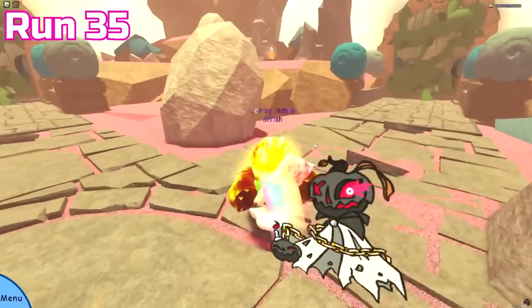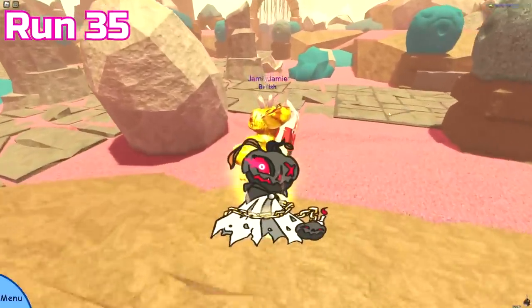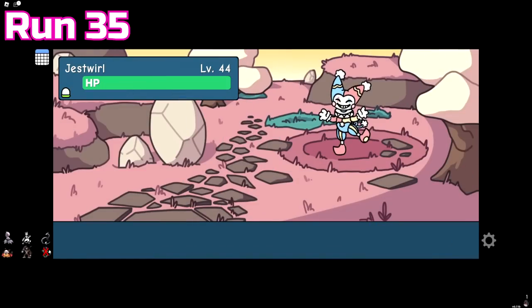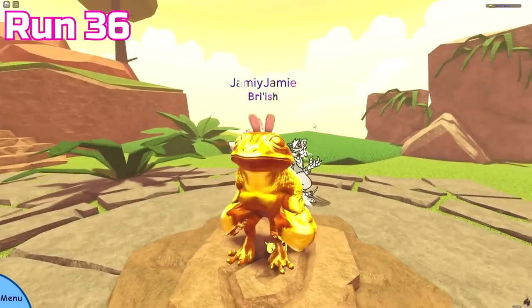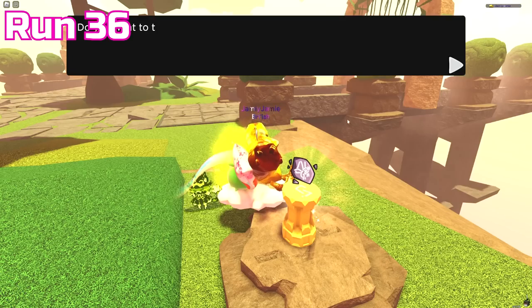I got really excited in run 35 — I thought I'd finally found the Easter mount, but it just turned out to be an Easter coin bag, which 103 Easter coins isn't a bad thing, I just thought it was the rarer item. We also got another Jestwirl and a Grotto runestone later on. Run 36 had no rare doodle encounter, so I took my frustration out on a tiny Maximut, then bullied a headless NPC and took his Morpher runestone.